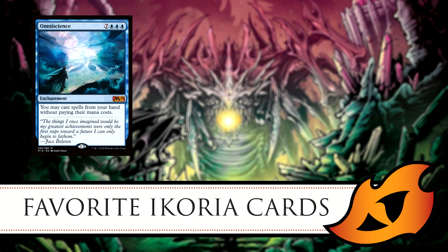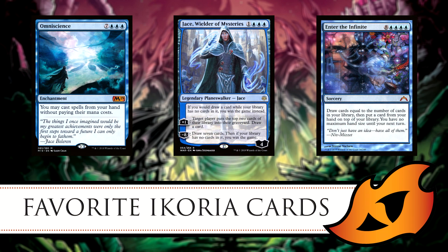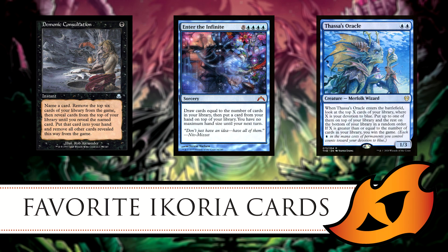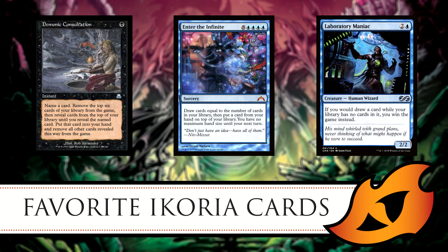This is one of those 'you cast it and win the game' cards. You're playing Sultai, so green gives you ramp and mana fixing, and with blue you get to tutor for two spells and cast them both for free. You could search for Omniscience, Jace, Wielder of Mysteries, and Enter the Infinite. Either way, the card your opponent shuffles back, you still get to cast the other two for free and win — whether by drawing out your deck or some other combo.